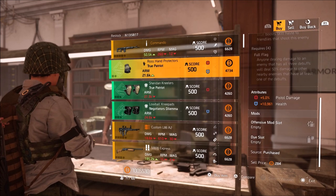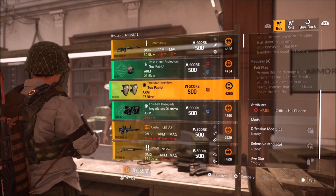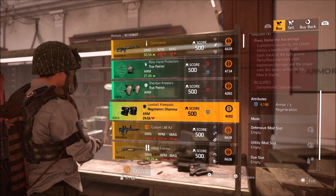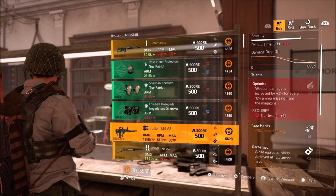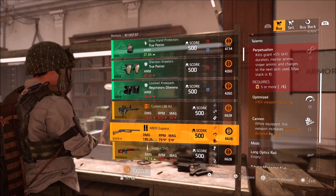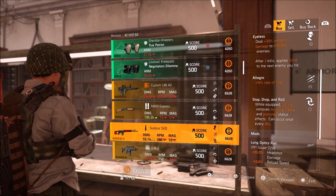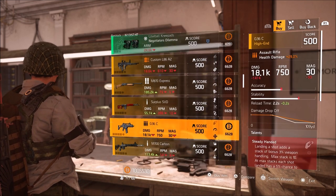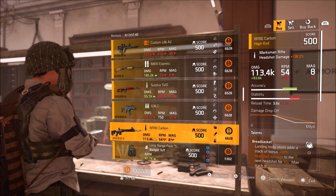True Patriot Gloves with 5% pistol damage and over 10,000 health. True Patriot Knee Pads with 7% crit chance. Negotiator's Dilemma Knee Pads with over 4,000 armor regen. Custom L86 with Optimist, Jazz Hands, and Recharged. M870 Express with Perpetuation, Optimized, and Cannon. Surplus SVD with Eyeless, Allegro, Stop, Drop, and Roll. G36C with Steady-Handed, Optimized, and Everlasting. Model 700 Carbon with Bread Basket, Extra, and In Rhythm — not bad.